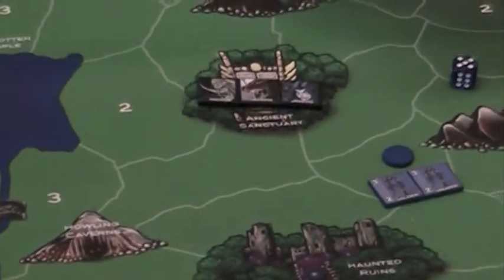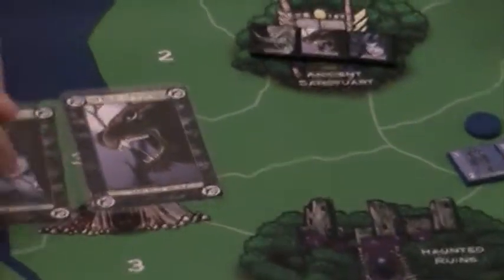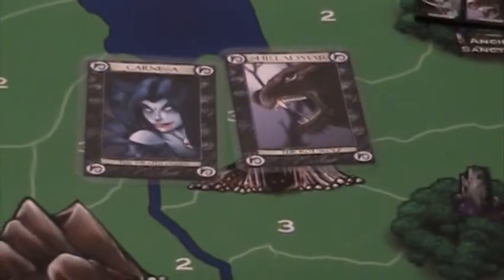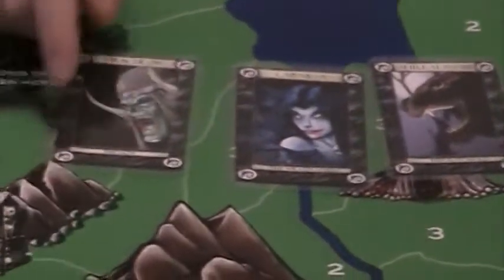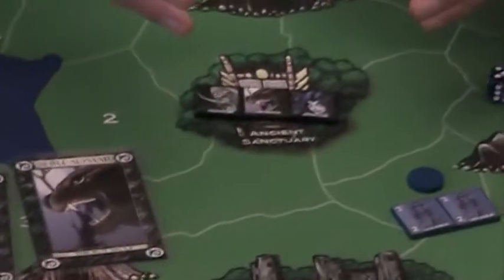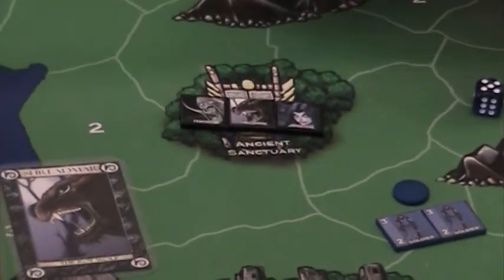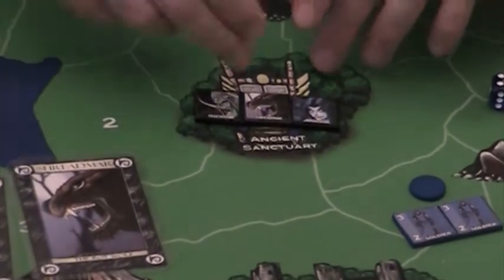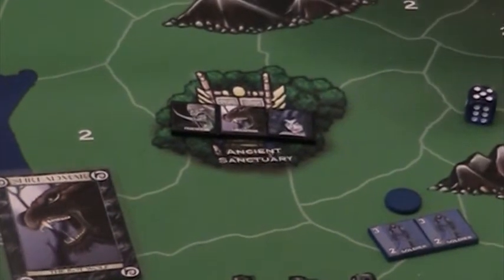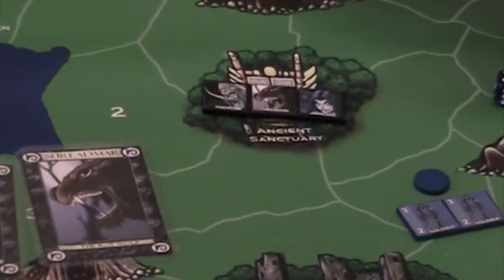Let's take the undead heroes and explore the ancient sanctuary. Here we have all three undead heroes: Shredmar the Rotwolf, the warrior-type hero; Carnissa the Wraith Queen, the priest-type hero; and Fractalon the Lich, the wizard-type hero. When exploring dungeons, the more heroes the better, and if the forces of evil were fortunate enough, they could have goblin heroes explore with them to add to their chance of success — combining allied heroes in dungeons is even better.